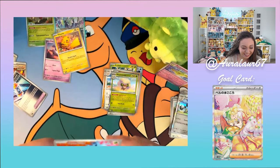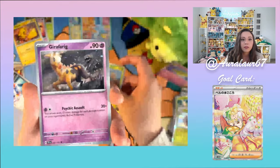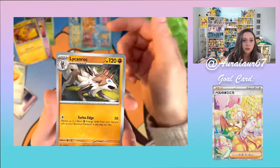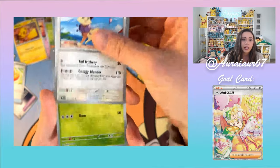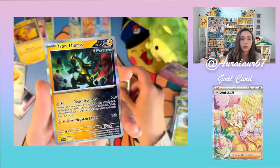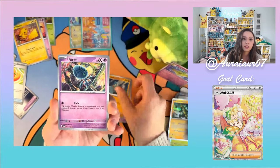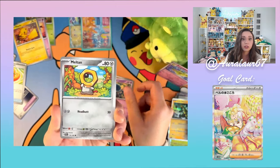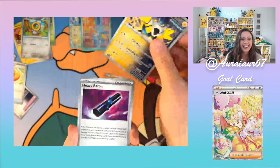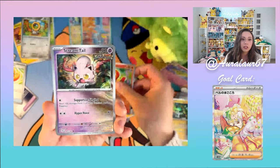Pack four: Fire Energy, Electabuzz, Bramblin, Girafarig, Roselia, another Buddy Buddy Poffin — score! — Lycanroc, Delcaddy, Pineco, Dunsparce, and Iron Thorns. Pack five: Electric Energy, Merill, Golett, LGM, Meltdown — kind of cute — Iron Hands, Heavy Baton, Mist Energy, Sizzlipede, Screamtail, and Roaring Moon — my number one enemy on PTCGL right now.